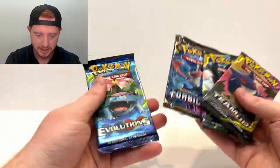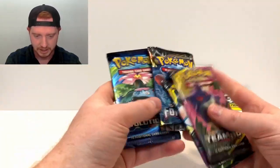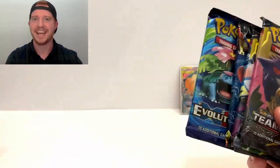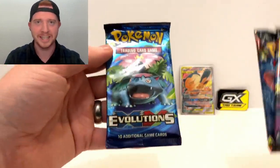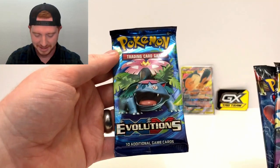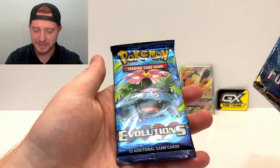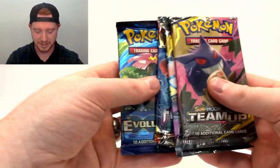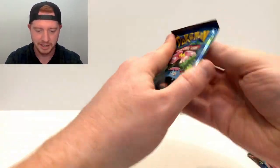We got two Team Up packs, a Forbidden Light, and an Evolutions. If we're going to have an XY pack in any opening, I'm glad it's Evolutions because it's pure nostalgia from when we were all little kids opening up packs - all the artwork is the same. These are awesome, I just love these. Forbidden Light is pretty cool too.